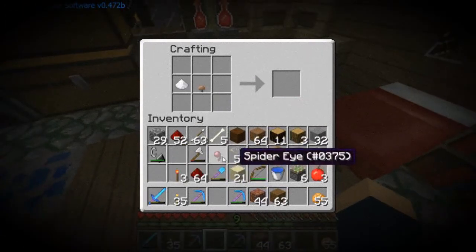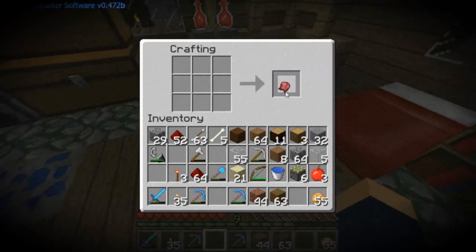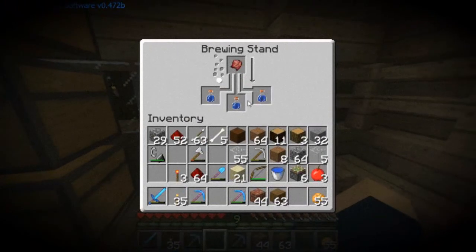Weakness is a fermented spider eye. So that's a piece of sugar, a mushroom, and spider eye, right? Okay, slap that into the potion. Let that brew.